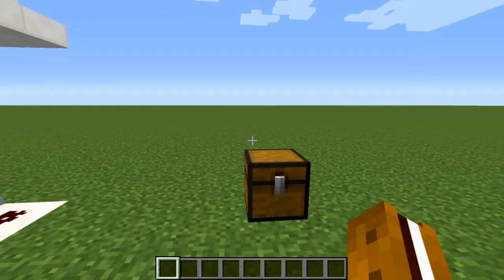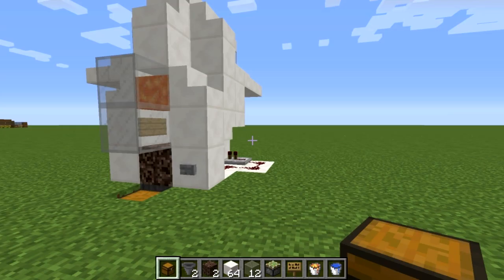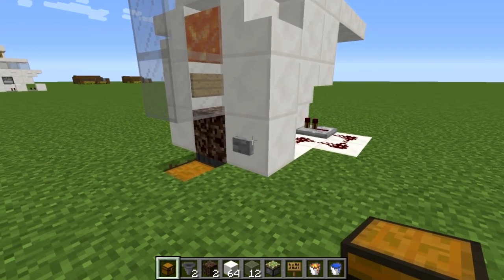Before we get into building, let's take a look at the list of supplies we're going to need: a full stack of building blocks of whatever type you want, 12 glass, a bucket of water, a bucket of lava, one chest, two hoppers, two soul sand, one sign, a trap door, four redstone, one repeater, a sticky piston, and a button.